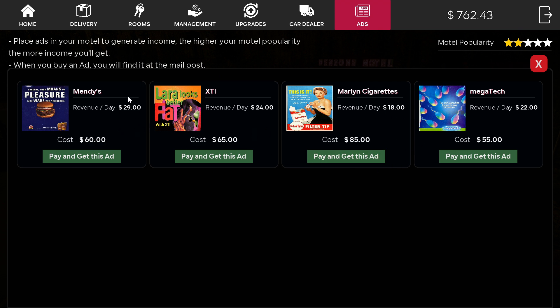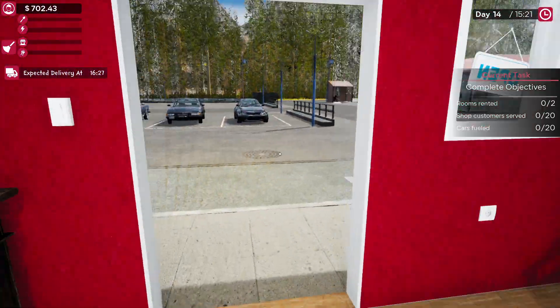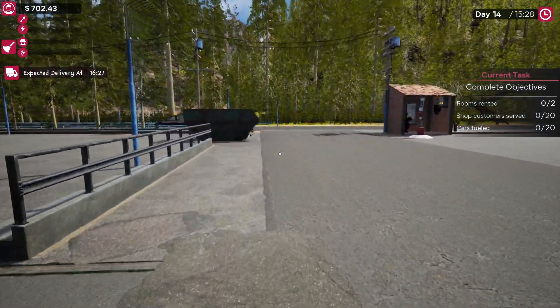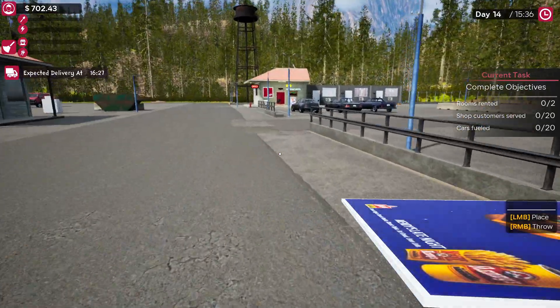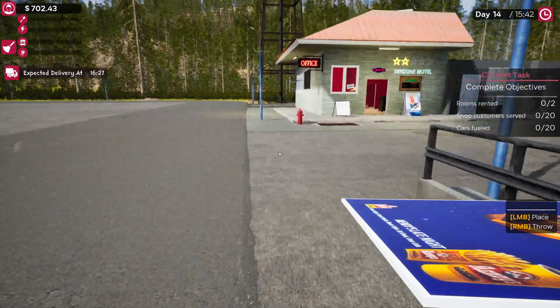I'm gonna hit Place Ad and do this one — $18 to $29 a day. We'll do that one. Now it says 'not hinged properly,' so what you gotta do next is your ads are gonna come in the mail down here at your post area. Pick it up next to that little thing right there, then come back over to your canvas, your ad display you just bought.